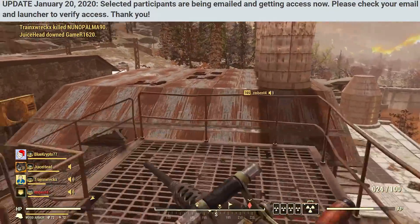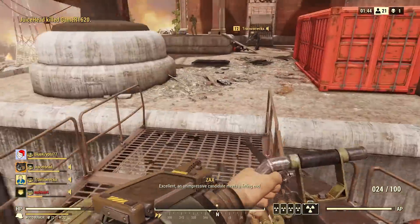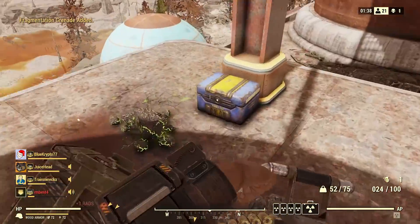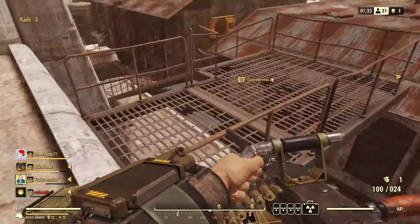Come this Monday, invites did go out. So if you were on PC and one of the lucky people to be chosen, you would receive the ability to download the Fallout 76 PTS in the Bethesda.net launcher, access to the PTS private forum on the official Bethesda forums, as well as an email saying you got in and with your NDA to sign.